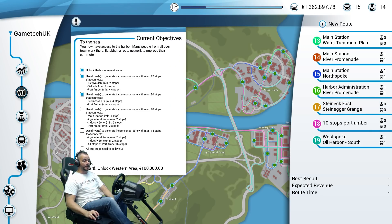I've still got some work to do here and I've managed to unlock a bendy bus, so now we've got the bendy bus in the actual campaign. This is the one I'm going to work on in today's video — 10 stops, going from the main station, agricultural, industrial, and Port Amber. So let's get on with today's video.